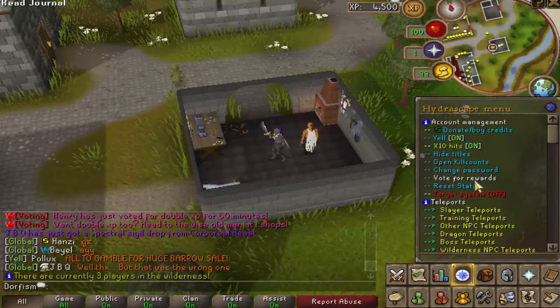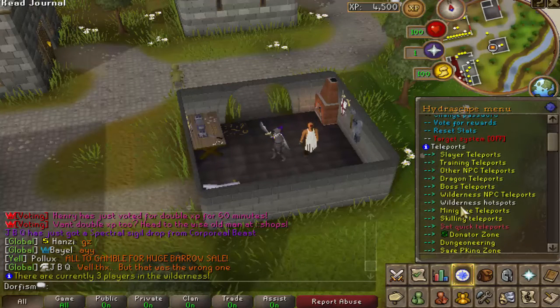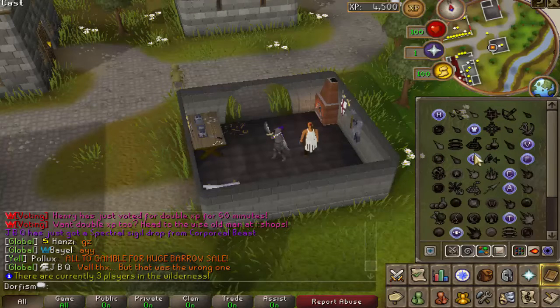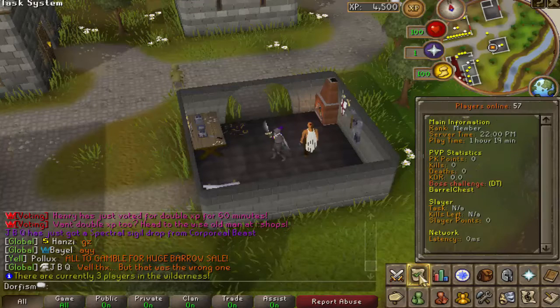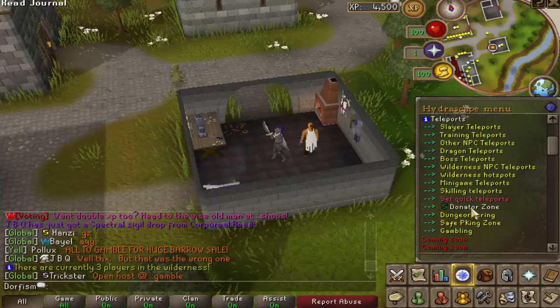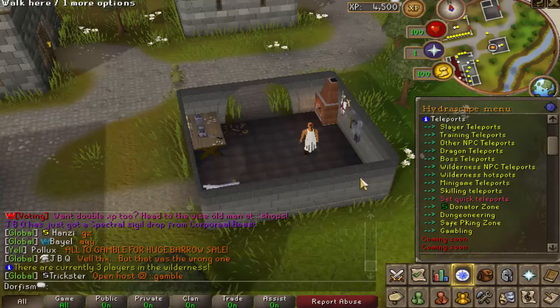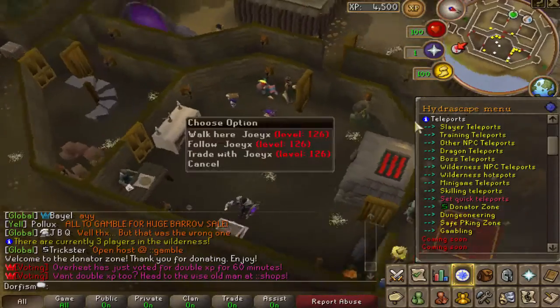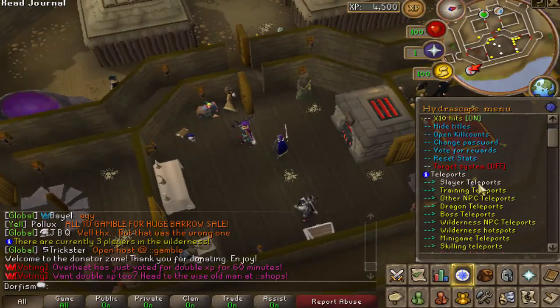So go to your quest tab and you can go to teleports — slayer training and other NPCs, dragon teleports, boss teleports, different cities. In the quest area, you have wilderness bosses and etc., donator zone, and so on. I am a donator, so here is the donator zone. It is pretty packed, at least skilling-wise. They have the slayer masters, the dungeon, and then you can see what drops you can get from the different monsters and so on — it pulls up a tab showing you all that.